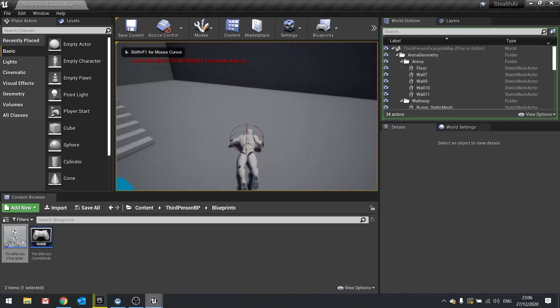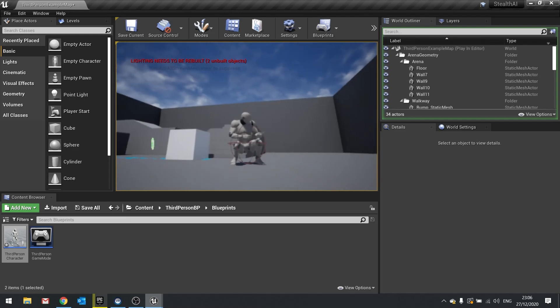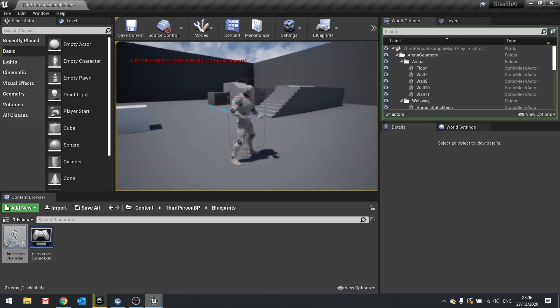Let's check that out: go into prone position, hold down D and now I can turn, and I can move forwards and backwards in that position as well. I can do it with A or D and then stand back up.